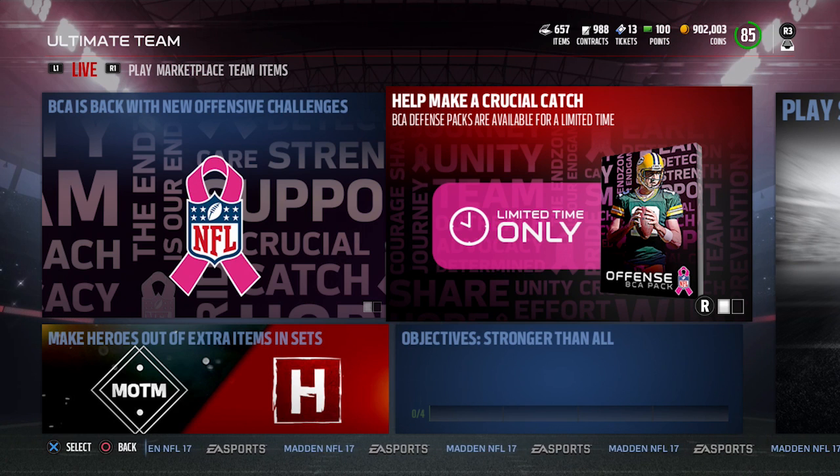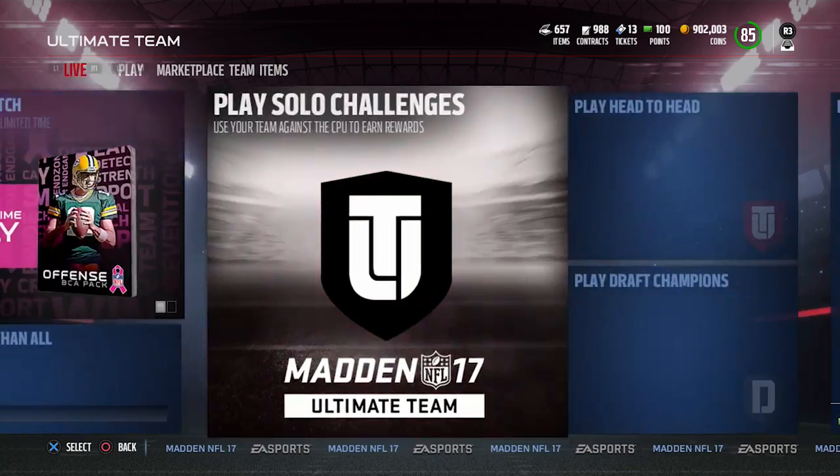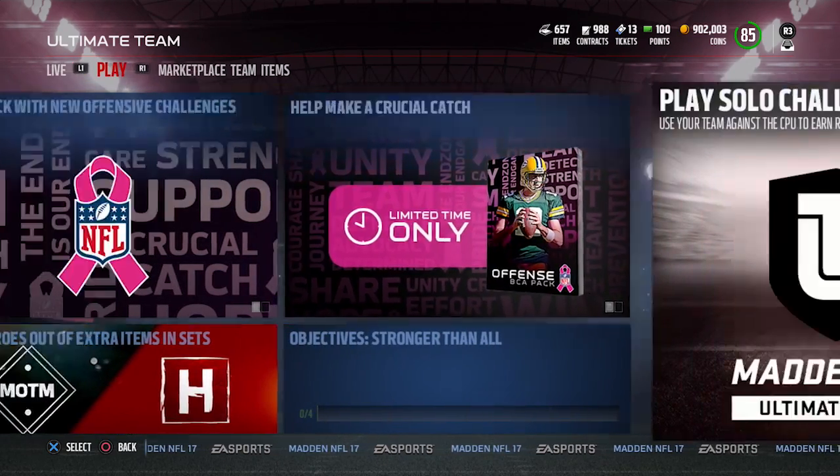We've got some new packs in the game as well — these are the offensive BCA packs. Aaron Rodgers is on the cover, which is kind of cool. The Aaron Rodgers card is actually looking pretty damn beast, to be honest with you.